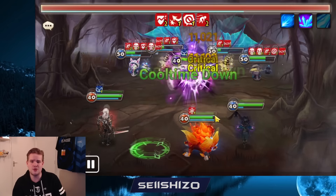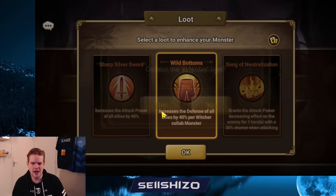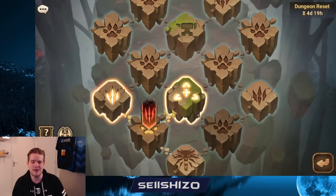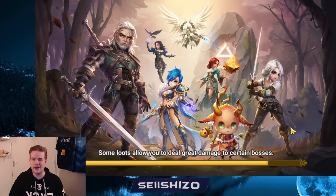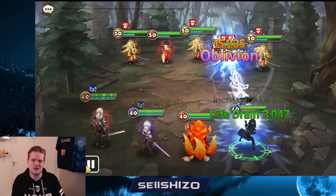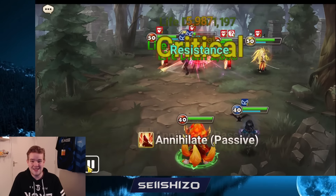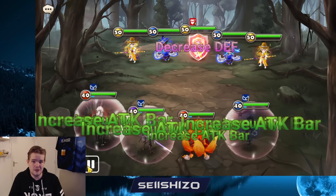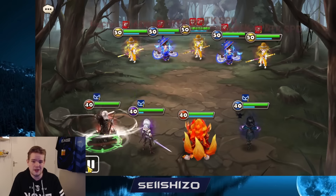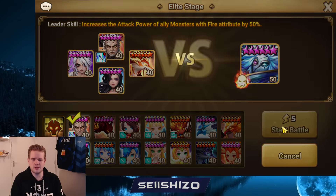This buff increases defense of all allies by 40 per Witcher — I'm using three Witchers, so I get 120 defense from just that one buff. These units are never going to damage me; I can just chill on auto. If you choose the right things, higher-end accounts don't even need those buffs, but for beginner accounts it's super easy: get the right buffs, use a lot of Witcher units, and they'll never do any damage. You get immunity, healing, CC — it's all in there. Just one more stage and then we're at the boss.